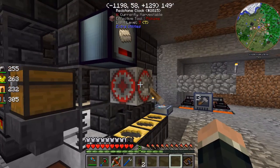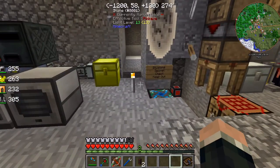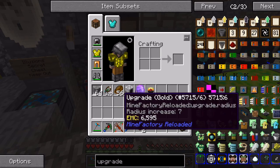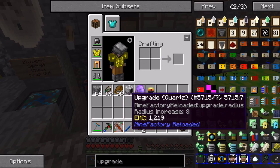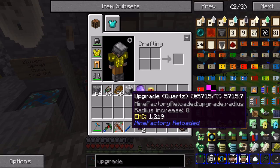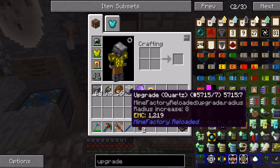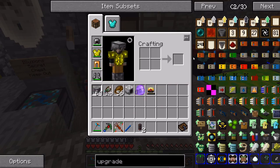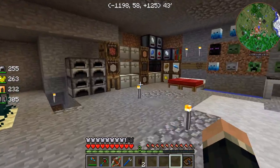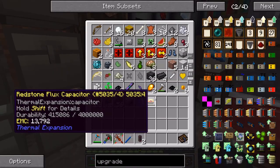We have 24 blocks of Invar - let's turn that back on and start pouring things out. So we're going to need an upgrade. Let's just make the diamond one - we got the diamonds - it'll give us a little room to grow if we need to.